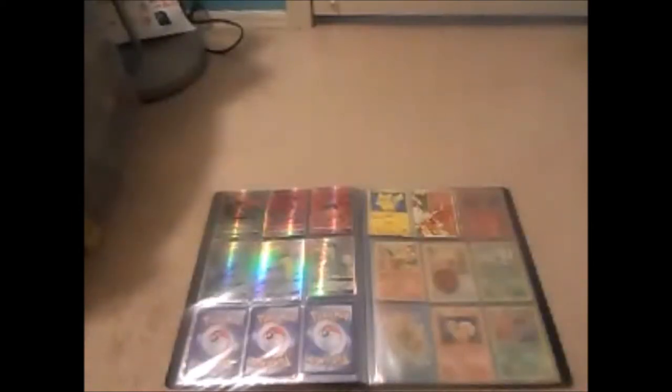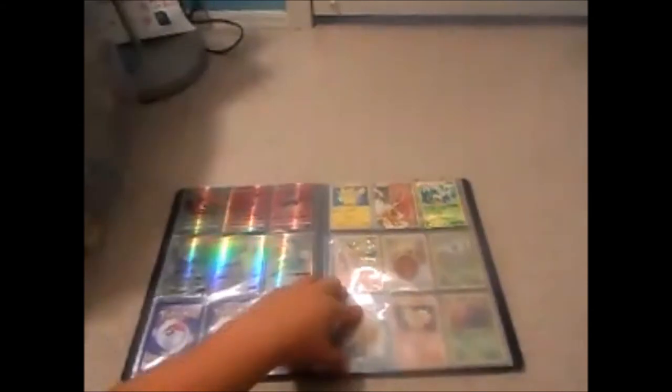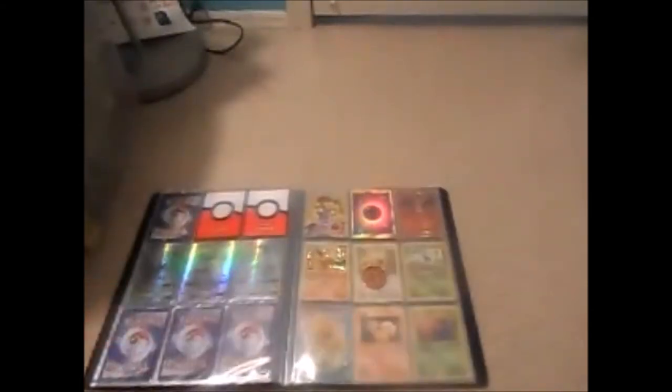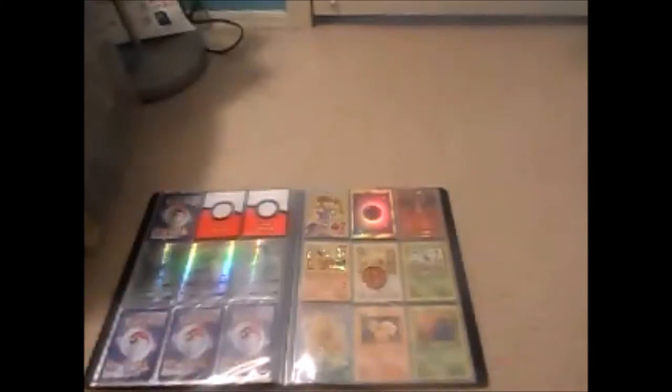There's my Japanese holo Pikachu and my legend card. I'm going to put the Leafeon in here because it's a Platinum card — there, that's better. Then there's my trainer cards and energy section.